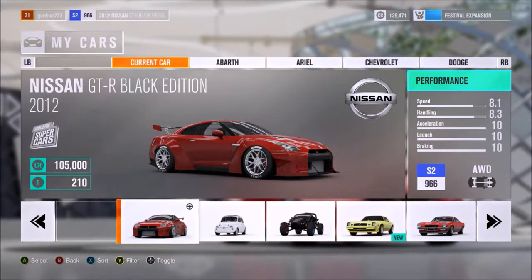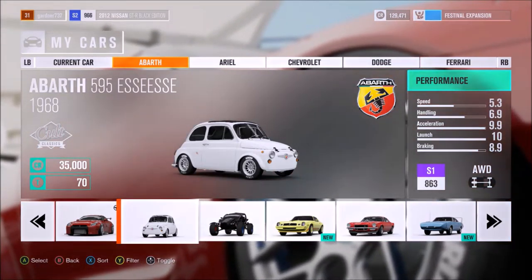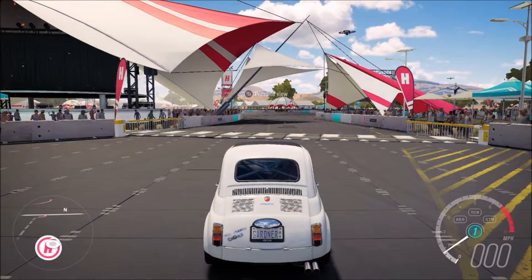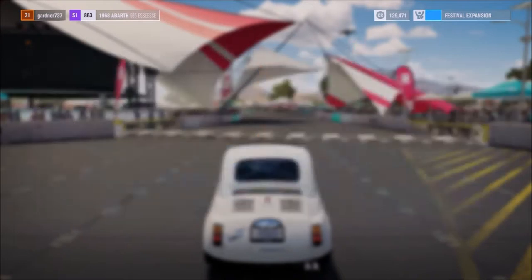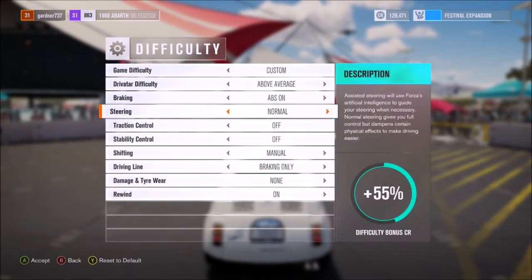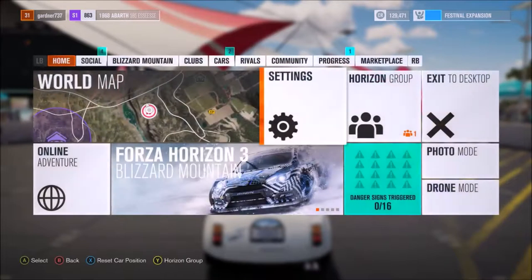Next we have the 1968 Abarth 595 Esse. Now you may think, why the hell have I got this car? Well, let me just quickly show you — I've tuned it so it can do wheelies, hopefully if it works. For this I'm actually going to go into automatic, just because. Accept.